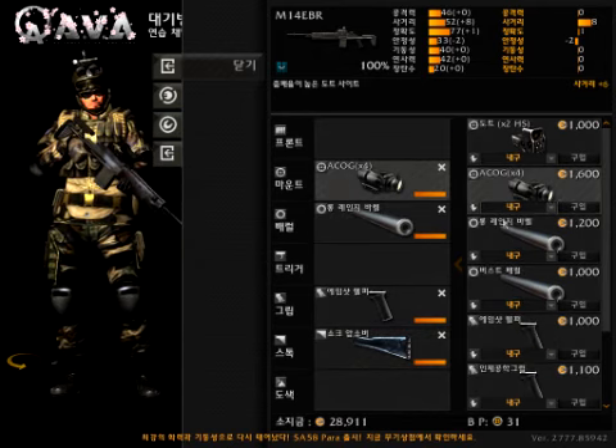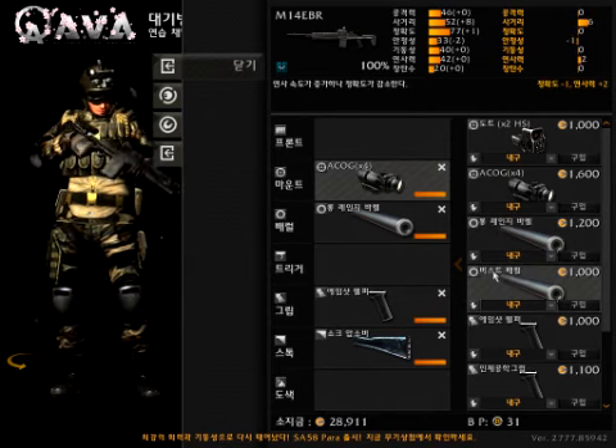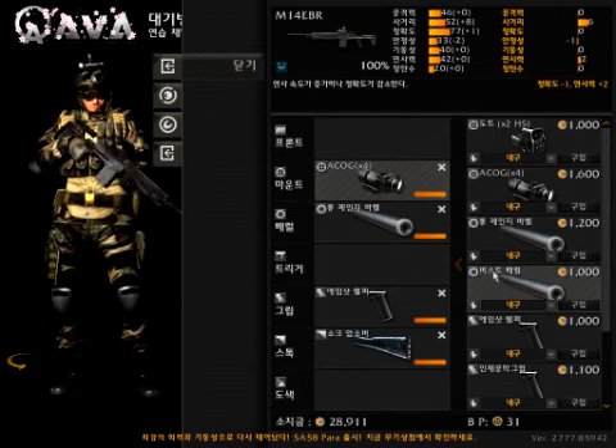If you're not intending on sniping, you can get the burst barrel, but the burst barrel is really, really bad. It messes up the recoil and the spread pattern of the gun, even when you're crouching.